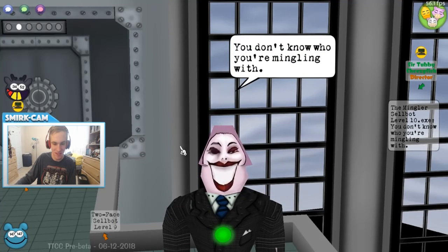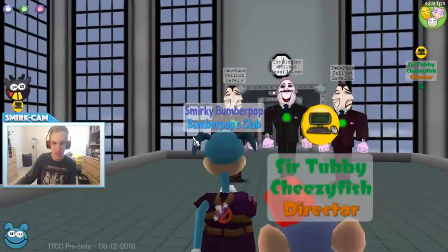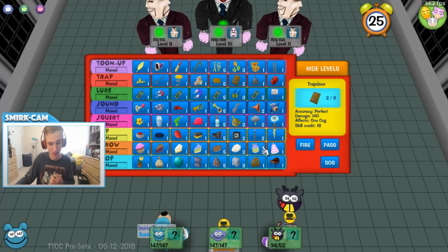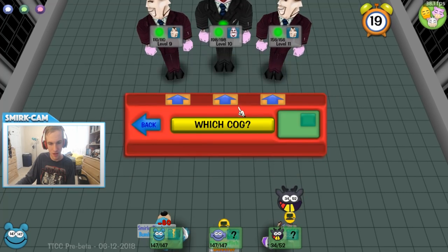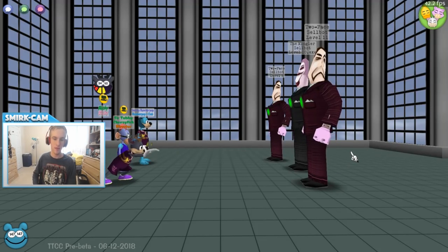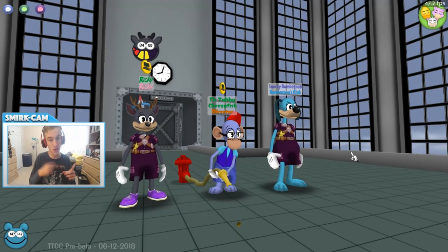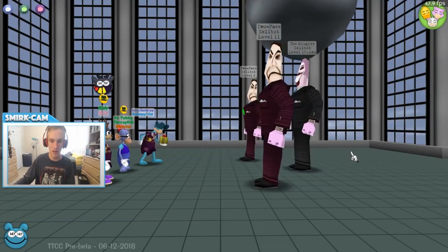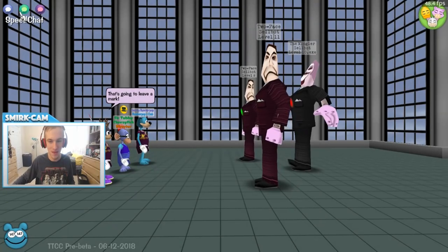A Level 11 Two-Face — wow. We got Mingler EXE — Level 10 usually has 132 health, but this one has 198 health. One of the things you'll see when hovering over gags: it tells you how many Cogs it can affect — one or all — and the accuracy. For Lure, it gives you a knockback bonus. It just has all this extra info.